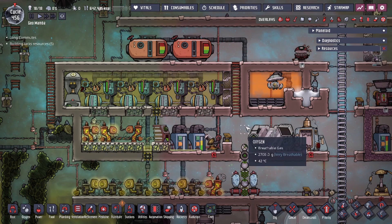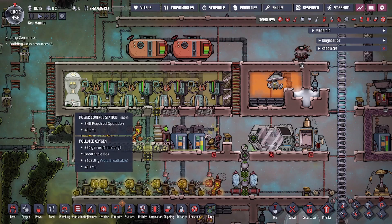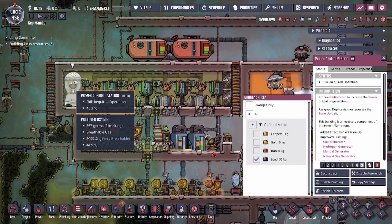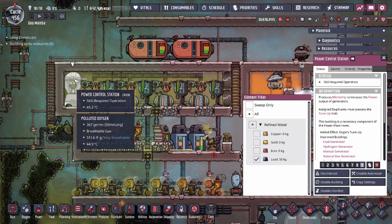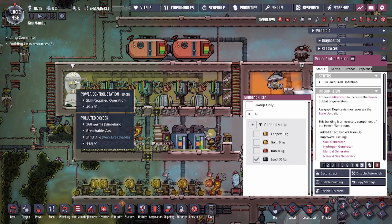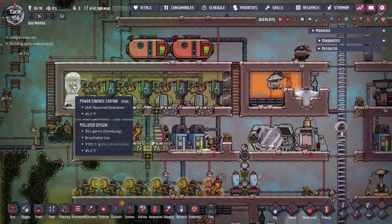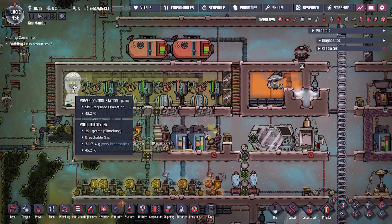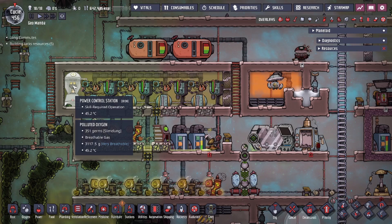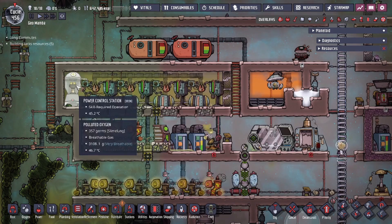Hey guys, to legit city here. Today we're gonna be talking about an Oxygen Not Included building called the Power Control Station. We're gonna be talking about the benefits and how this building could get you a lot more power out of your generator systems. The Power Control Station allows you to extract more power at the cost of a little bit of refined metal on your generators.